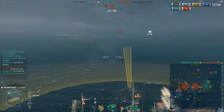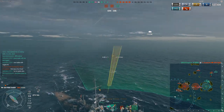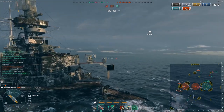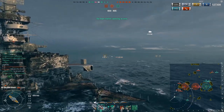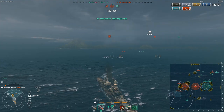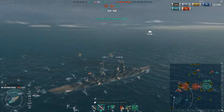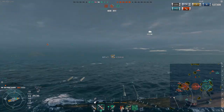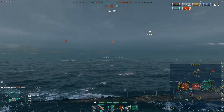I pop my scout plane and fire these torpedoes fully expecting the Colorado to appear any second. I'm turning the ship around to kite away if he does and maybe fire off more torpedoes. I don't actually think we're going to see him — it was basically a panic move so that if he kept going, at least my plane would spot him for the team if they're watching their mini-maps.